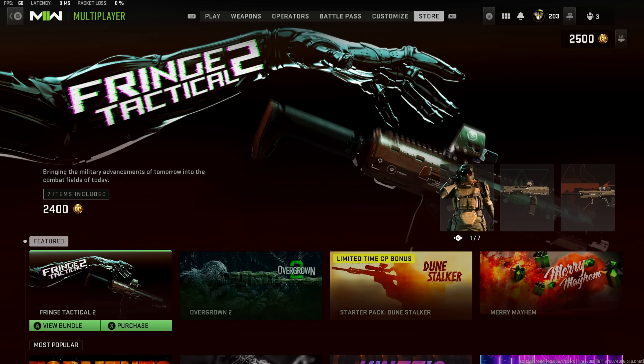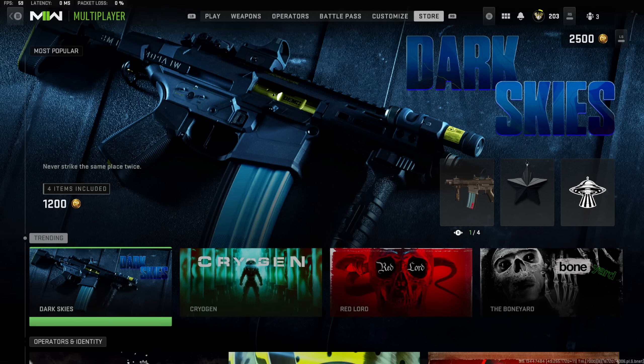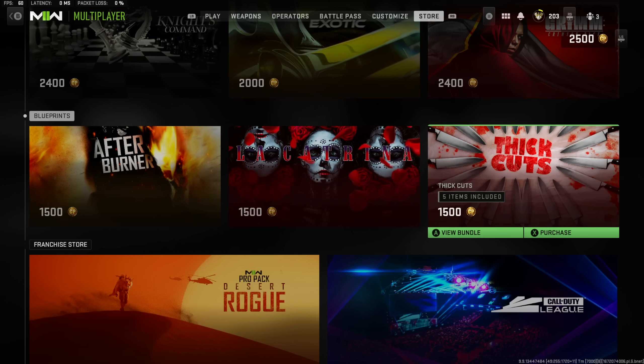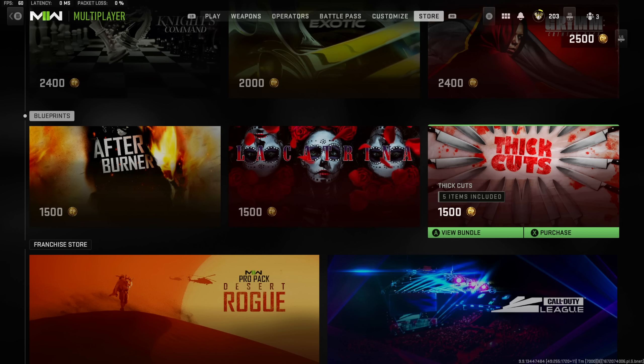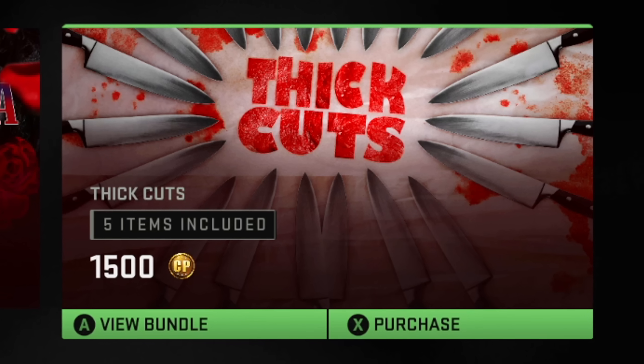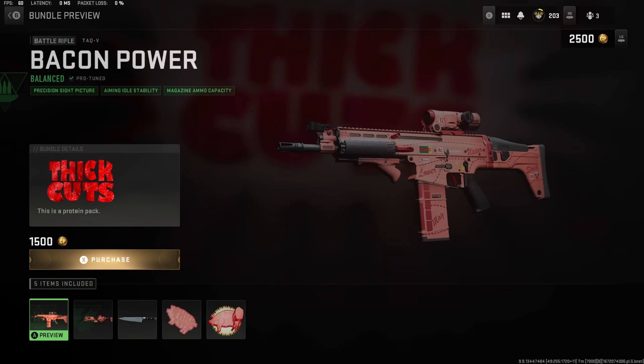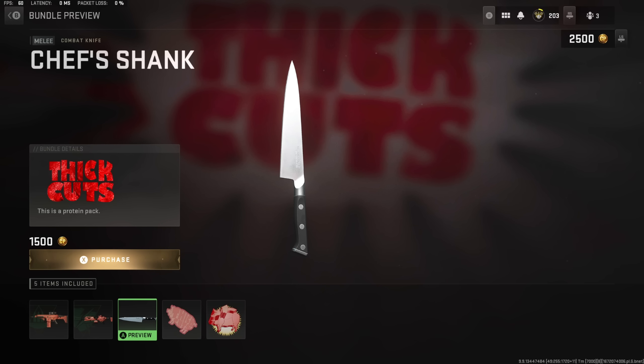For me at first it didn't actually pop up. I had to buy a couple bundles for it to actually pop up for me, and as you guys can see it's not even in these two sections — those are bundles that have already officially dropped. If you go down to the operators and identity section, and you end up buying a couple bundles or you've already bought a good couple, it'll possibly pop up for you. It just really depends on your luck. The bundle is called Thick Cuts and from that placeholder image it does have a kitchen knife inside of it. You get two other weapon blueprints and then the kitchen knife, which is pretty much a Michael Myers knife.